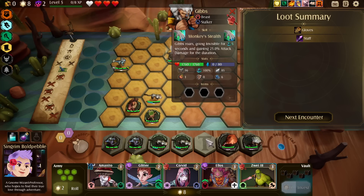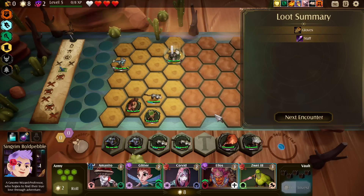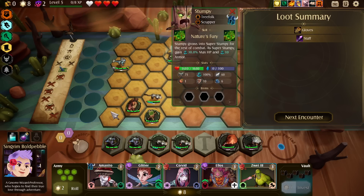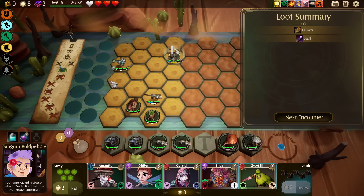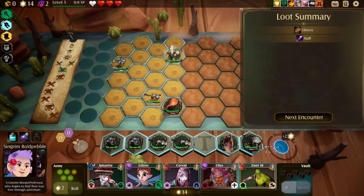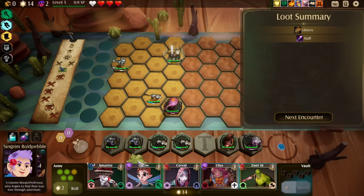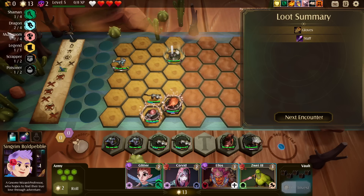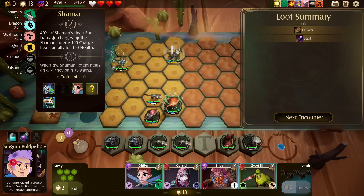I can't deny they don't make me very happy. But I kind of have to decide — because if I'm going for this, I could get four shamans if I ditched Scrapper. Do I care that much about Scrapper? I think I'm not going to care about Scrapper. The universe told me not to. Having three shamans is actually pretty good still — 40% of shamans' dealt spell damage charges up a totem, so having three is still really good.